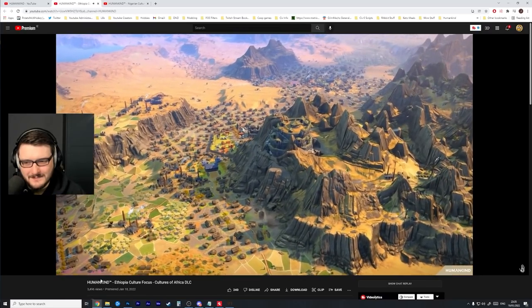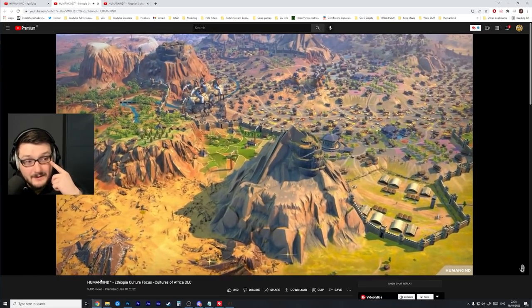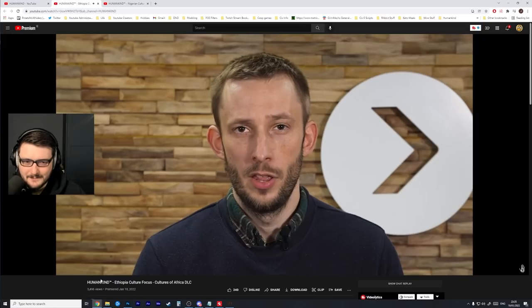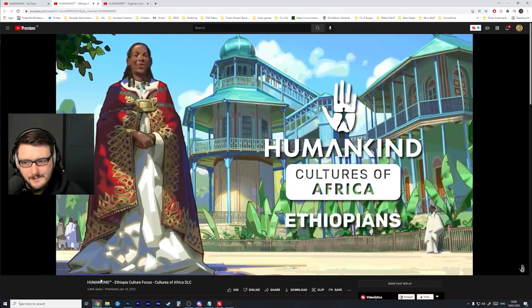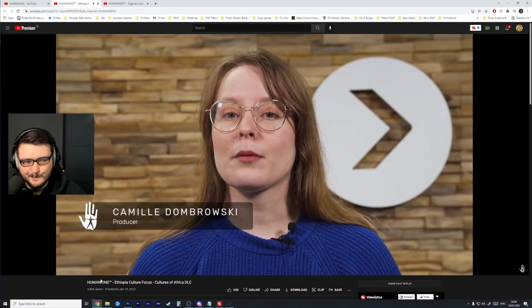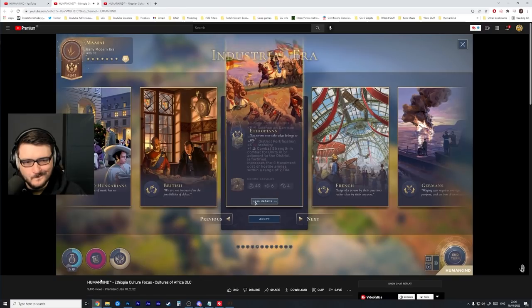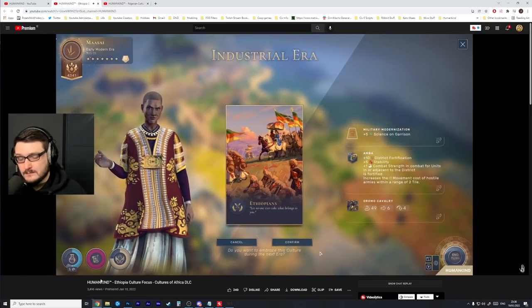The Ethiopian imperial authority benefited from significant territorial expansion, and the emperors succeeded at the end of the 19th century in mobilizing large, well-trained, well-equipped troops. The increase in military capacity was the basis of their resounding military successes. Their legacy trait Military Modernization reflects how well they modernized their army — plus five science on garrison is interesting, giving you an incentive to build garrisons early.